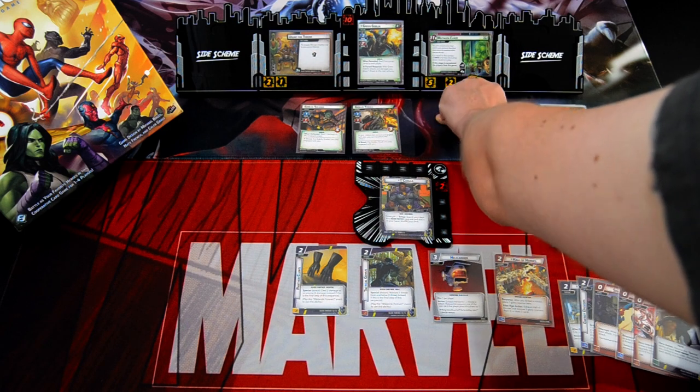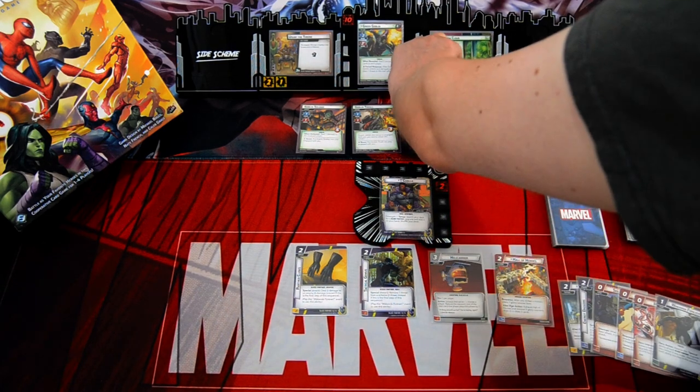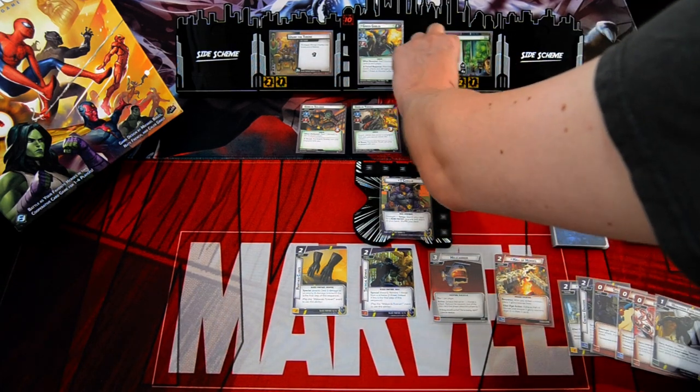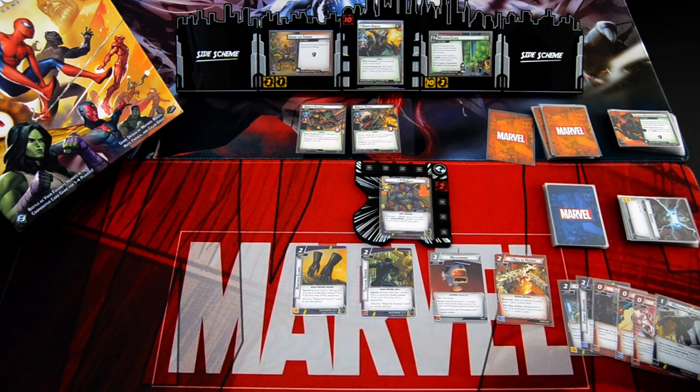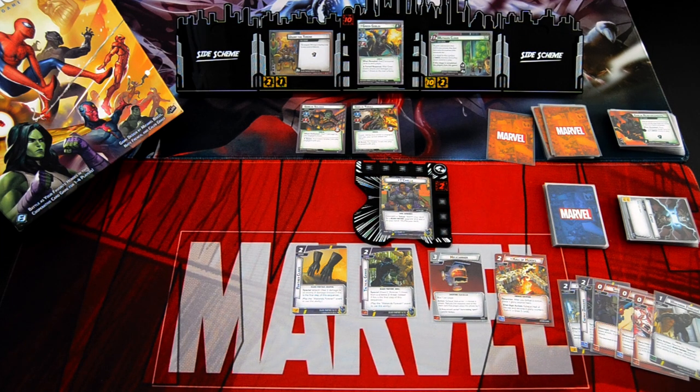So we lost the game there. We add four threat and thread up. I think we just had the wrong cards to get this under control. The mistake was not forcing here and not removing Goblin Nation. I'll try this again because this was not just a short game — I'll reset the scenario and try again.